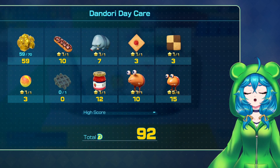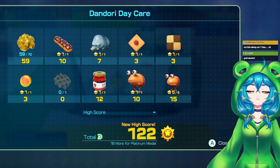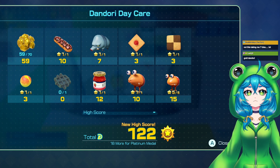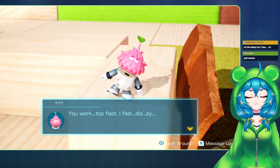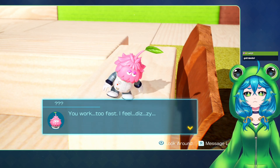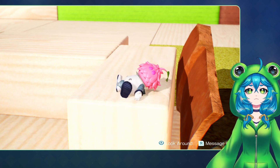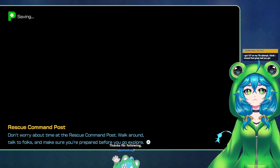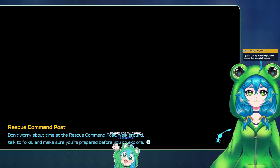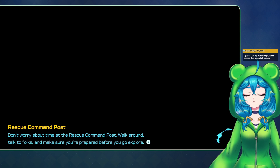I hope there's like a menu somewhere where you can go through the Dandori Caves, see your scores, and easily access them. Because that would be really cool. I've played a lot of Pikmin over the years. You work too fast, I feel dizzy. Take these - 30 pieces of raw material, that is your reward. Cool. That is fun though. They're fainted. I wonder what caused that. Well, I guess this is our chance to get them out of here. How am I gonna get them across, though? I got 137 on your seventh attempt - I think I missed that green ball you got. You got it in the end, and working and improving - that's the goal. You weren't necessarily expected to do super well your first try, but by learning the level layout you get to optimize your pathing.